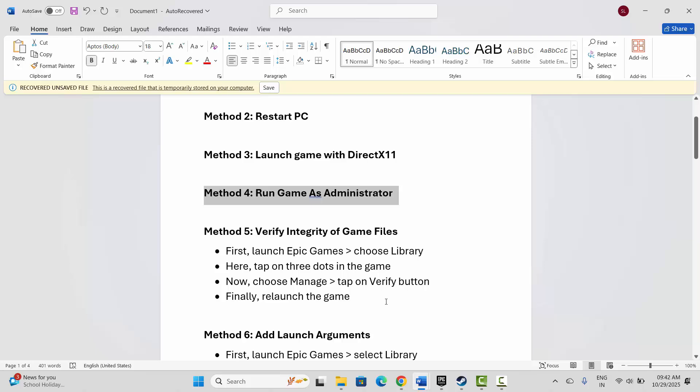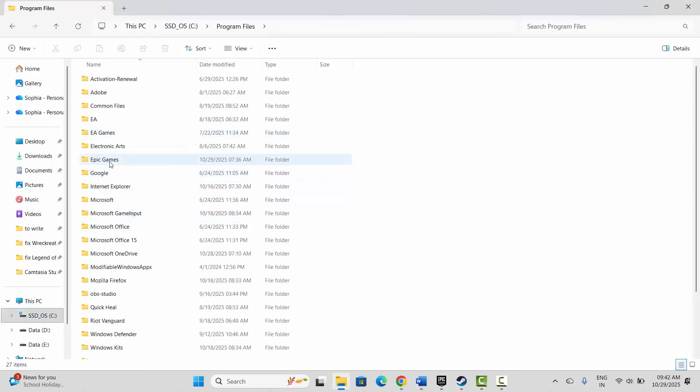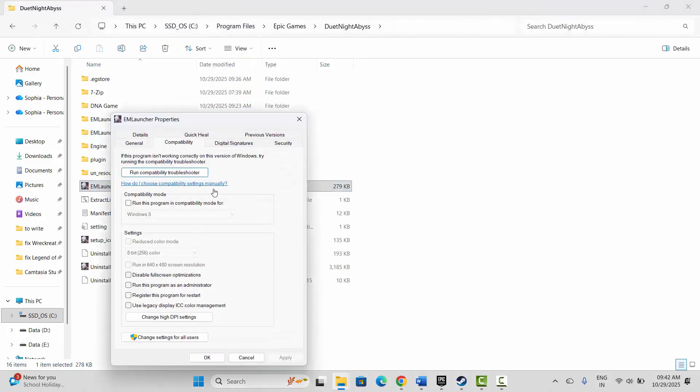If not, the next method is to run the game as administrator. Go to the Epic Games folder, open Epic Games, find the game folder and the game icon. Right-click on it, click on Properties, then click on Compatibility, and select 'Run this program as an administrator.' Click Apply and OK, then try to launch the game and see if this resolves the problem.